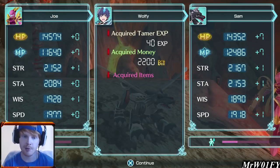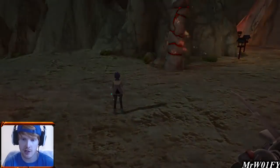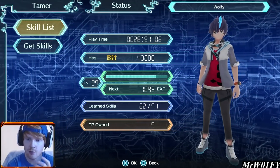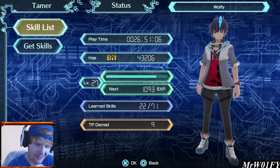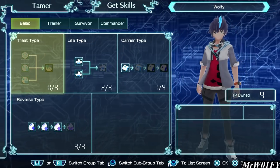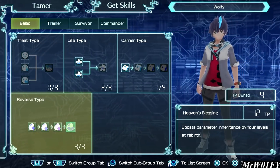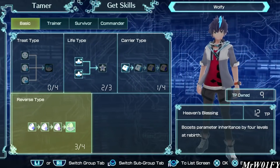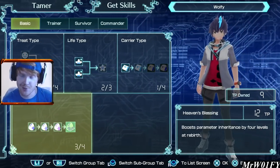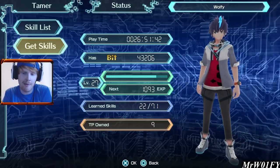I've done about 15 battles at this point. If I take you guys in here we can see we now have 43k funds and we're very close to another Tamer level up. If I go into skills, you can see we're very close to having enough to buy Heaven's Blessing - yet another Digivolution inheritance boosting ability that needs 3 points. We're about 1000 XP off the level up and we get about 40 XP for each of these fights, so we'll see what happens.